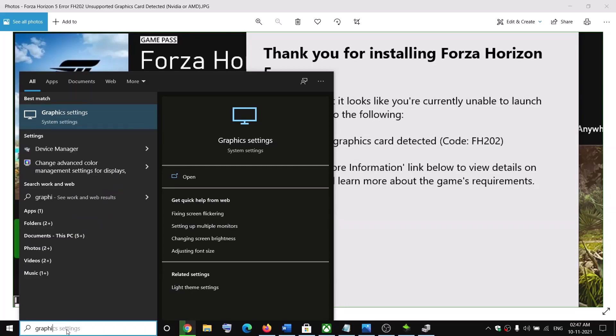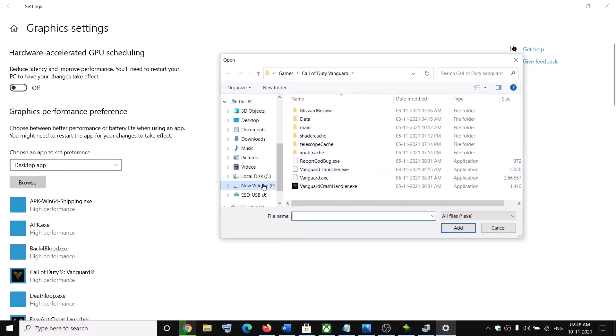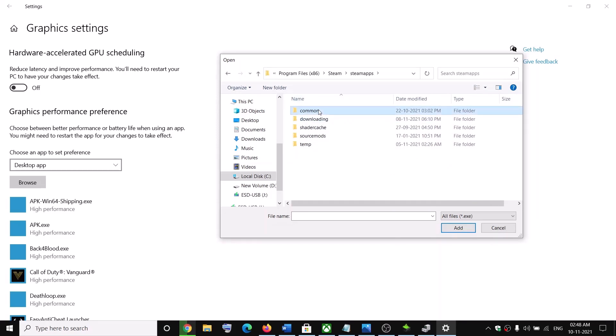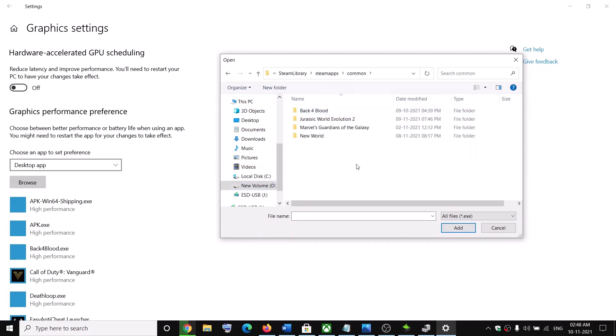In that case, type 'Graphics Settings' in the Windows search box and click on 'Graphics Settings'. If you bought the game from Steam, click 'Browse' and navigate to the Steam folder. Go to C drive, open Program Files (x86), open the Steam folder, then Steam Apps, then the Common folder, where you'll find the Forza Horizon 5 game folder. Open it and select the game exe file, then click 'Add'.